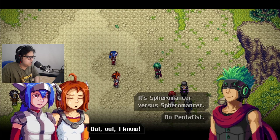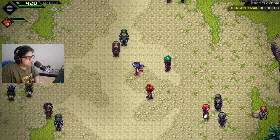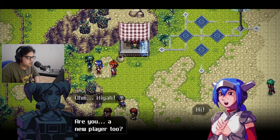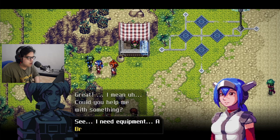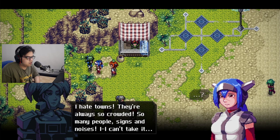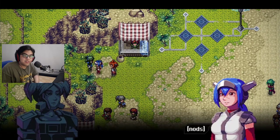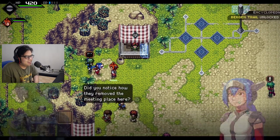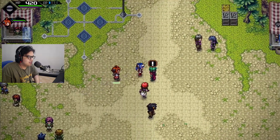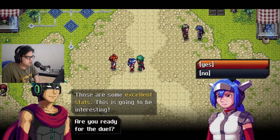No pentafist. I know. I'm gonna watch as Leah beats you up. Anyway, just talk to me when you're ready. I guess you're ready. Let me talk to this guy. Are you a new player too? Great. I've been helping you something. A bronze meal. And more side quests for me to do. Yeah, I think I'll just head on and ask him for a duel. You ready, Leah? Those are some excellent stuff. This is gonna be interesting. Let's go. Alright guys, I'll show you my moves. Get ready.